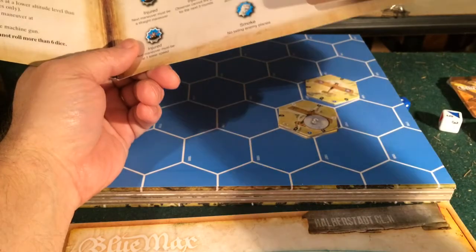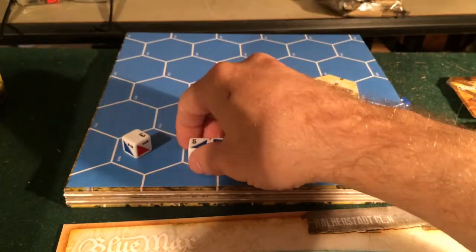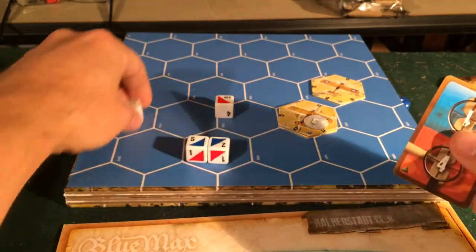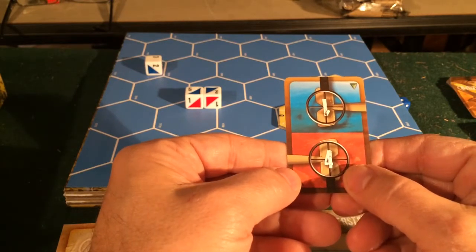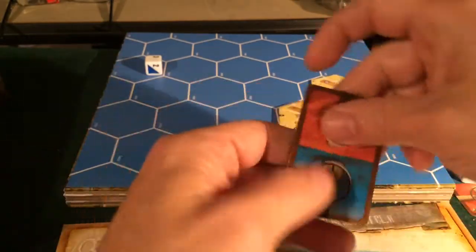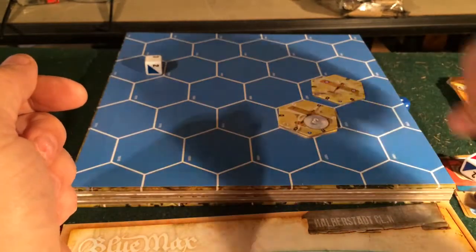In our example, we have three base dice. The plane is not stalled, not at a lower altitude, same stability rating, and we have two machine guns — so rolling three dice for a short burst, or four for a medium. We rolled one red damage and two blue. Our opponent is taking damage from the D side — the tail — which is typically the weakest. The red damage card applies four damage to the tail, and the blue damage results in two on the wing and one on the tail, all noted in secret.